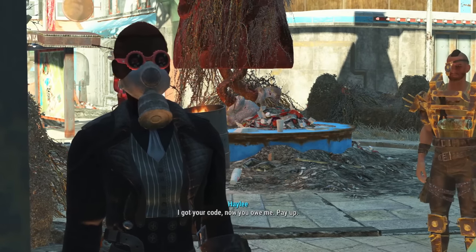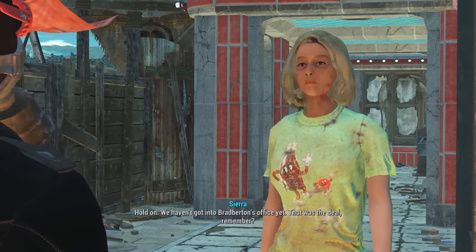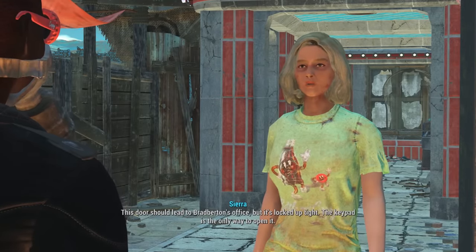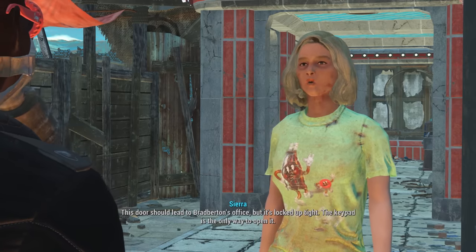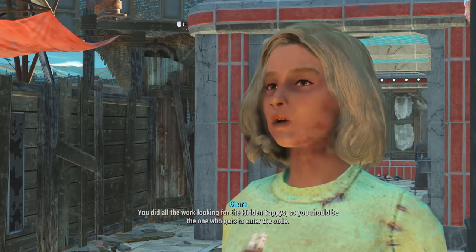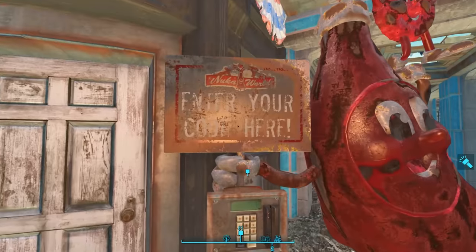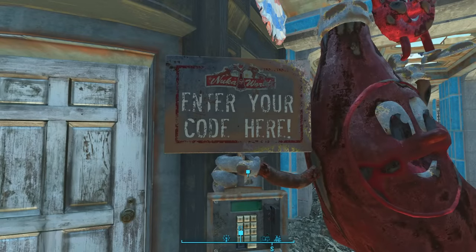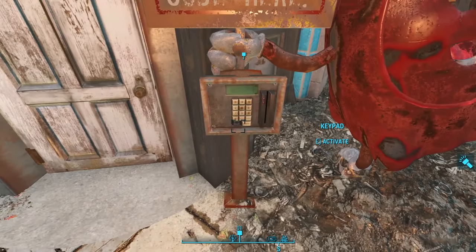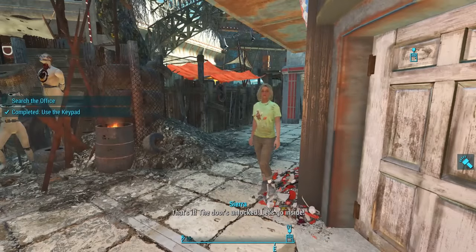With the code 'refreshing', we need to enter it on a number pad — treating it like a telephone keypad where two is A, B, C and three is D, E, F, etc. The door unlocks. As soon as we enter, Sierra races through reception into an adjoining room and up a staircase. Before we follow her upstairs, let's explore downstairs first.